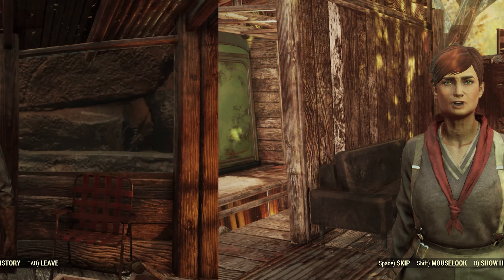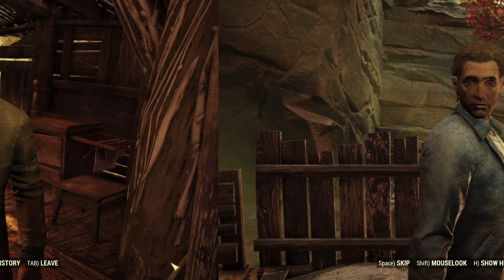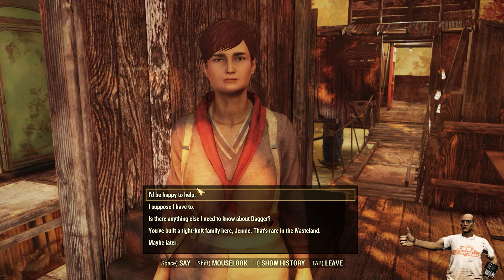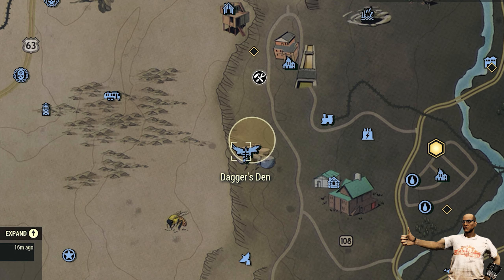In the process you will need to speak to three different villagers. After you've spoken with the three villagers, you'll need to return back to Jenny Brown, where she'll ask you to handle Dagger's situation.